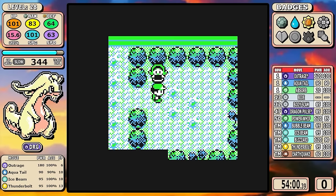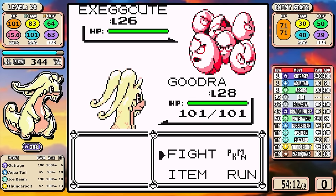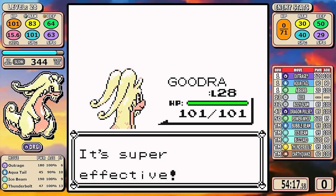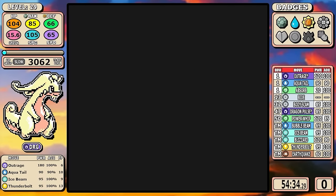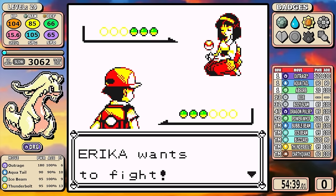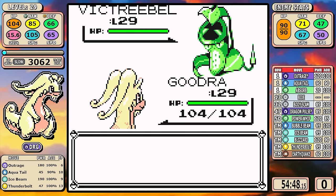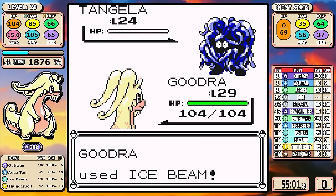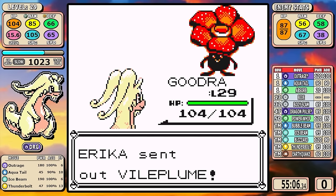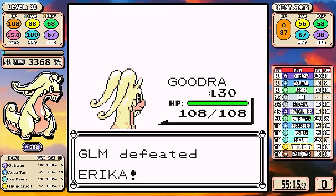There are a lot of runs where I don't like Ice Beam and would rather hold off for Blizzard, but I've been coming around to it. Specifically in this run, it's all about the Exeggutor line — a little faster route to Erika, and it can easily one-shot it. As for Erika, I just use Ice Beam. It's kind of crazy that Ice Beam is only 10 effective power more than neutral Outrage — that's the power I'm trying to show off: how good neutral Dragon moves would be in Gen 1.